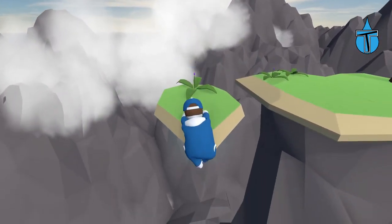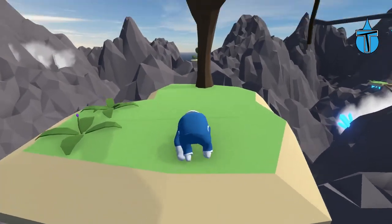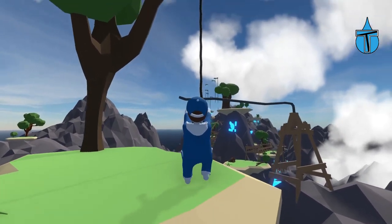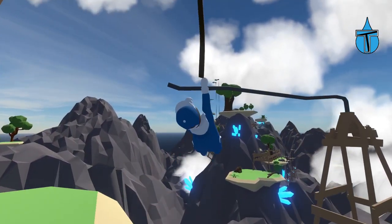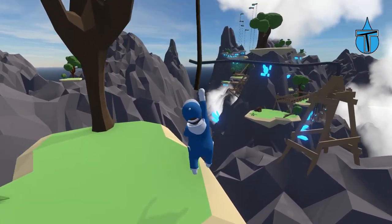Onto there — one more jump onto there. We've got another rope swing and another one of those weird spring things. I'm guessing rope onto that. Oh okay, we've only got one hand on, but that might be good because I might be able to just grab onto that.